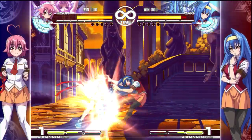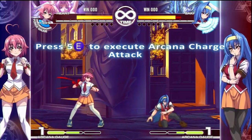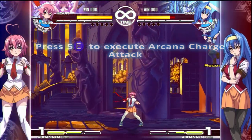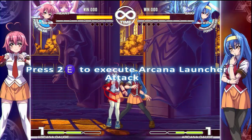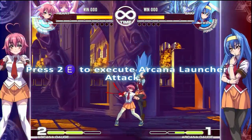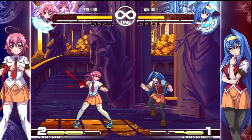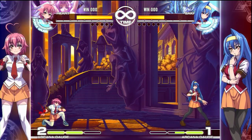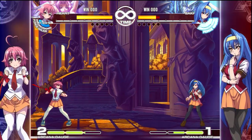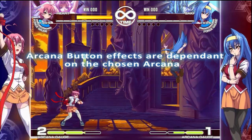E attack is an extra hard attack. It causes a wall slam if it hits — that's standing E or 5E. If you do down E or 2E, it will launch your opponent into the air. You can't block this in the air. You can also use these to execute your Arcana specials. For example, with Love, a quarter circle forward and E gives you a fireball. A dragon punch motion — 6-2-3 E — is your beam. This depends on your Arcana choice, which we'll cover later.